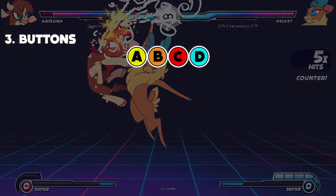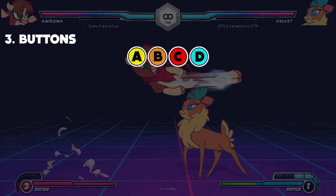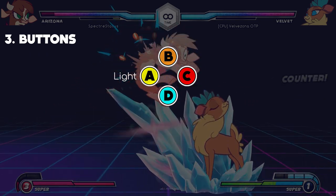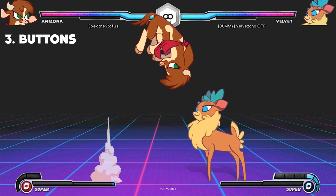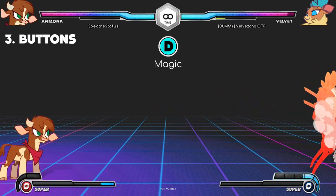Them's Fightin' Herds is a four-button fighter. Controllers map buttons differently, so check the configuration options to see yours. On most gamepads, they're arranged like this by default. A, B, and C are attack buttons — they produce light, medium, and heavy attacks respectively. Light attacks are faster, but heavies do more damage. D is for special moves tied to your character's magic system, so it's called the magic button. More on that in part two.